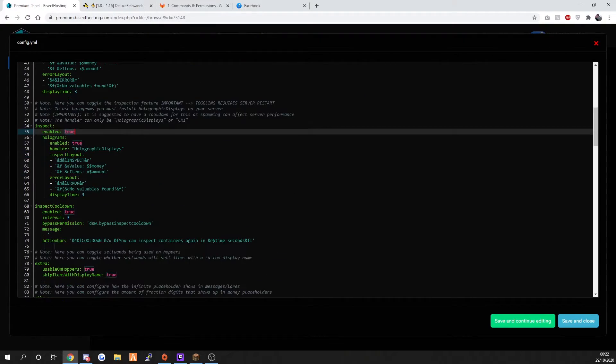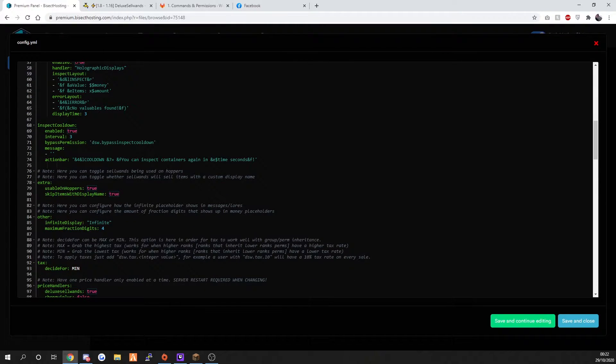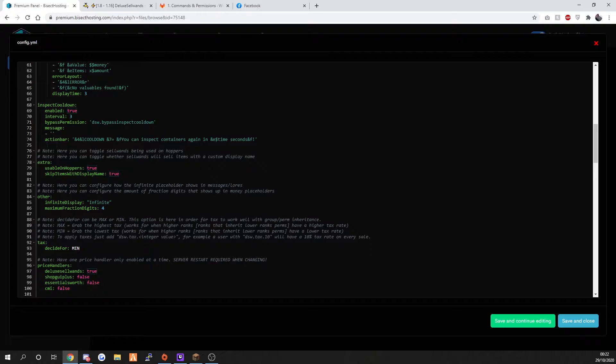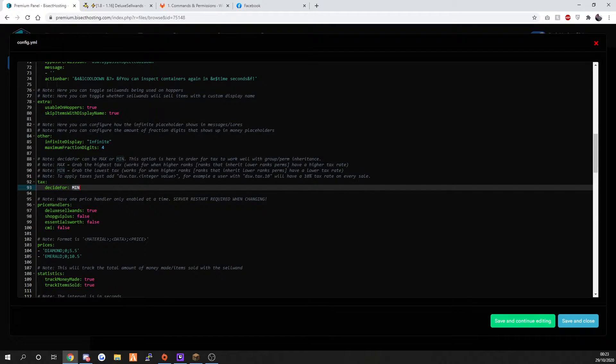Inspect - I would like to have inspects enabled. Then Inspect Cooldown. Then you've got your extras - usable on hoppers, you can actually disable that. Then you've got your placeholders. Then you've got your tax - grab highest tax or minimum tax, so there's a minimum.